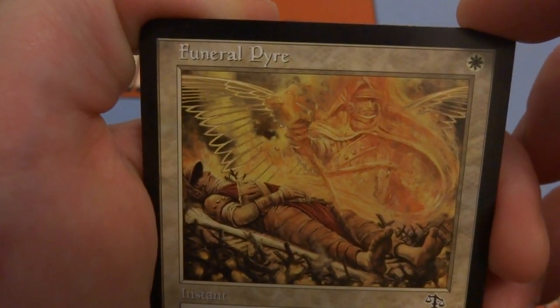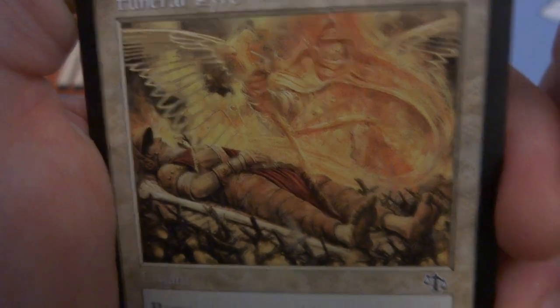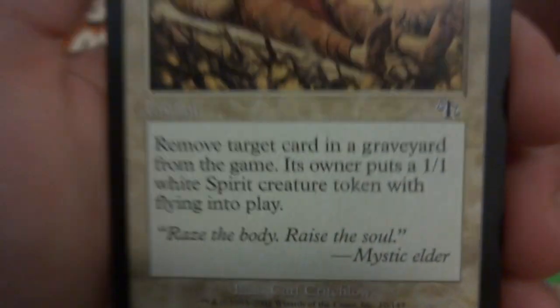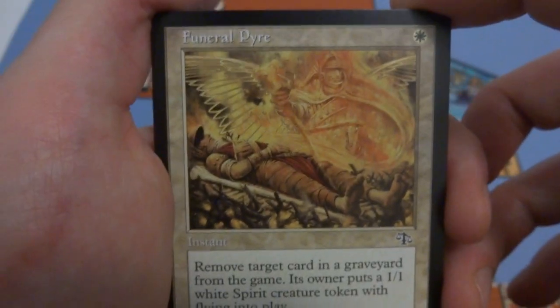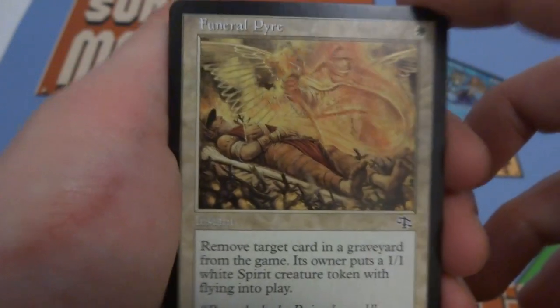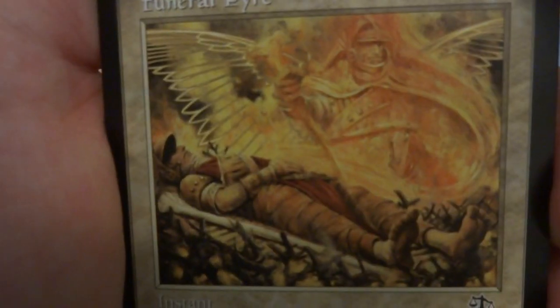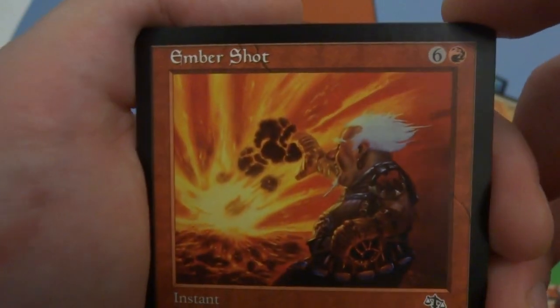This one is Funeral Pyre — looks like a soul leaving a guy's body on a battlefield stretcher, with something angelic raising above him. One white — instant. Remove target card in a graveyard from the game; its owner puts a 1/1 white spirit creature token with flying into play. So remove a card from any graveyard and the owner of that card gets the token. The art represents that beautifully — you remove the guy from the graveyard and make a spirit. Drawn by Carl Critchlow.